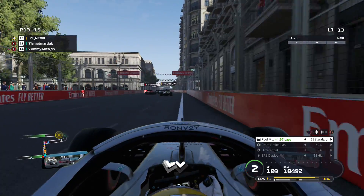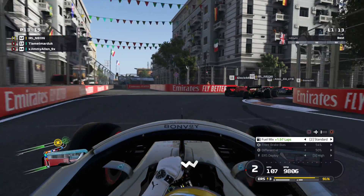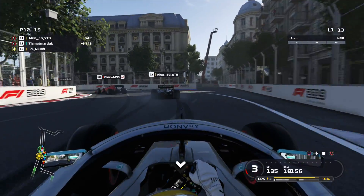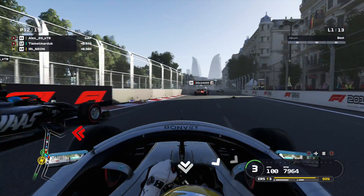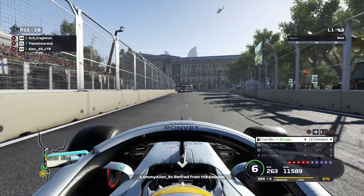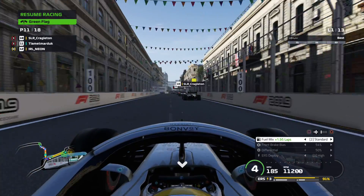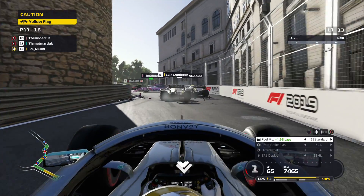Everyone's doing a fantastic job so far - we've only lost one driver around Baku where the walls are absolutely everywhere and there's nowhere to hide. We've lost another driver; Jimmy Allen is out. We might lose a couple more as we head into the castle section for the first time, following very gingerly. We do have a pile-up up here and I have to stop because ghosting is also off.